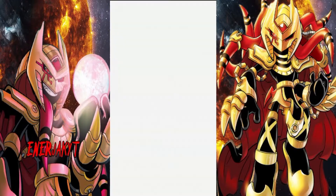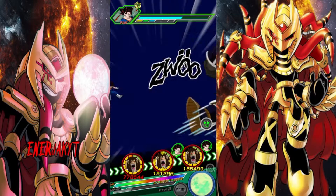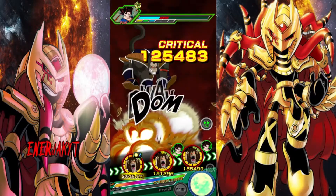We all know his giant form is not going to do that much damage. So what we can do is set up the field so we can get him a bunch of orbs. Because the thing about this Great Ape Raditz is that he's a nuking unit. I'm running him on Goku Family right now.